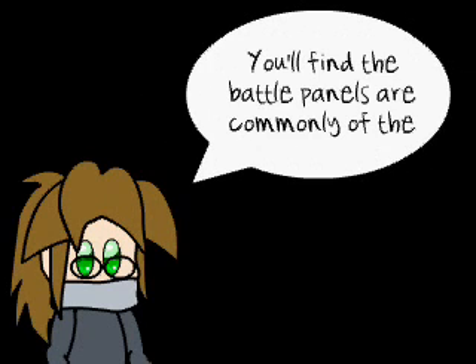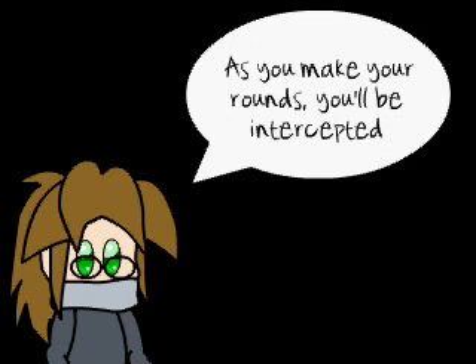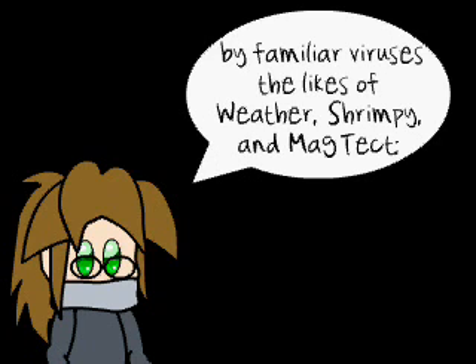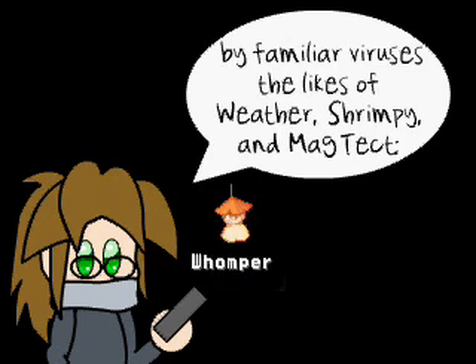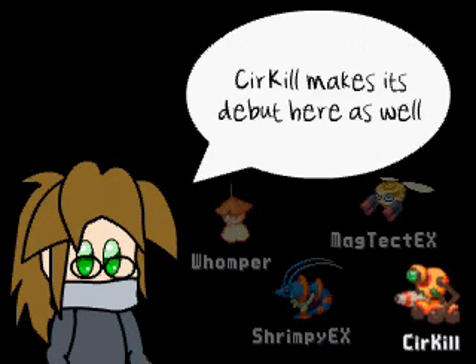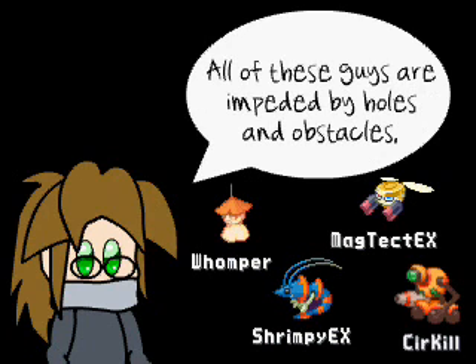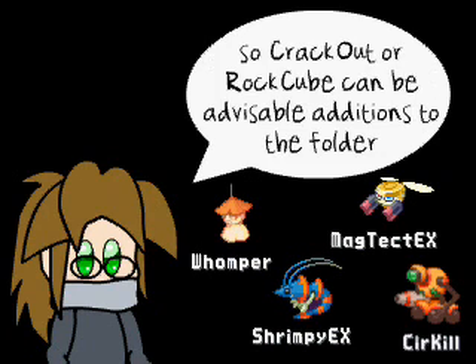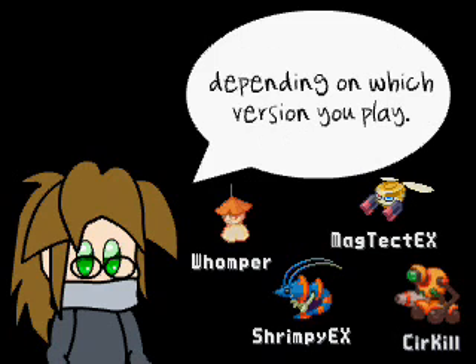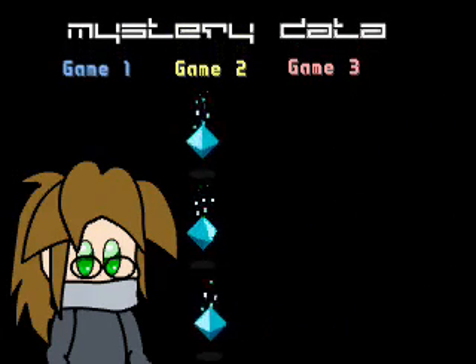You'll find the battle panels are commonly of the unbreakable metal variety, with the occasional cracked panel tossed in. As you make your run, you'll encounter familiar viruses — the likes of Weather, Shrimp Beat, and Nag Tech, each at their EX levels. Cirque Hill makes his debut here as well, so you can start picking up Circle Gun series chips. All of these guys are impeded by holes and obstacles, so Crack Gun or Rock Cube can be advisable additions to the folder, depending on which version you can do.